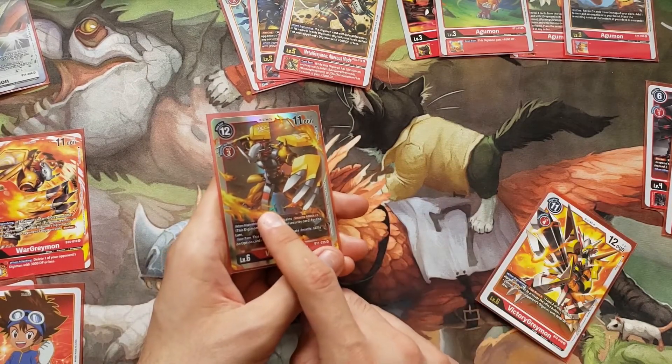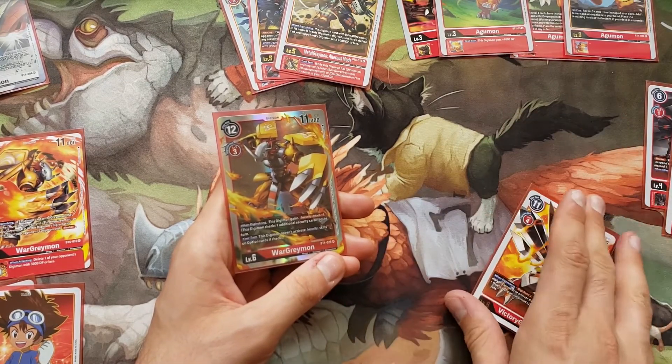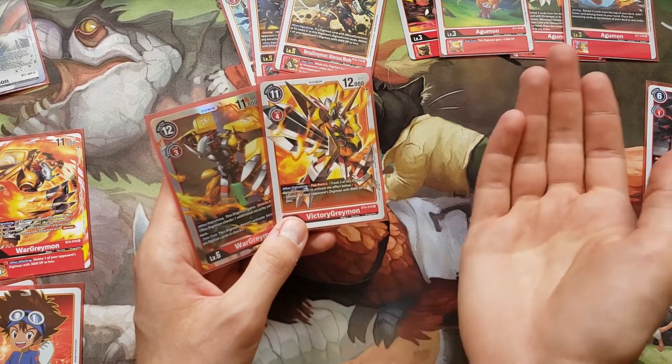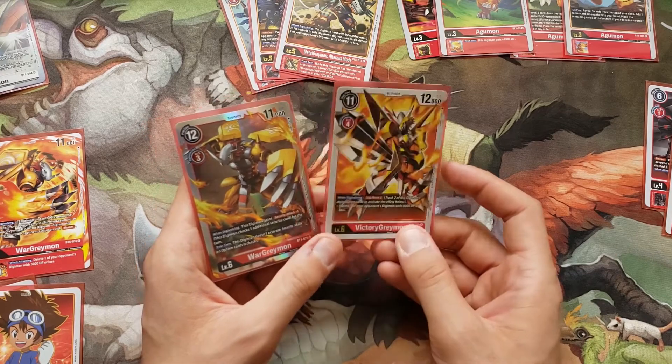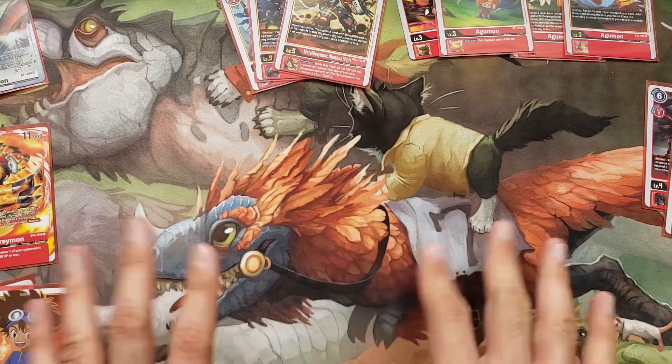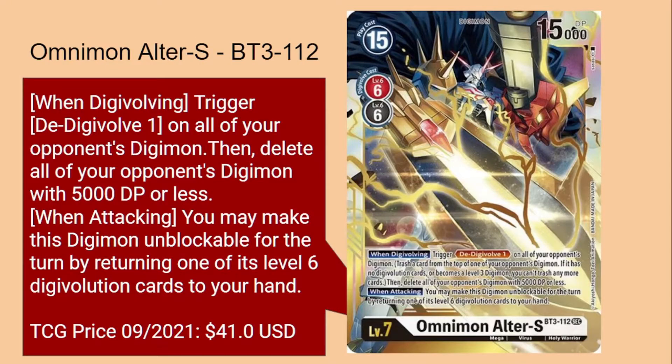8000 DP is pretty flexible — it kills basically all Ultimates and below. Also worth saying: there is an OmniMon Alta Rest that can delete all of your opponent's Digimon with 5000 DP or less. Having played that Rookie Rush, I think there's a place for that Digimon in this deck. It has synergy with everything else and has OmniMon in the name. Not necessarily four of them, but maybe a few.